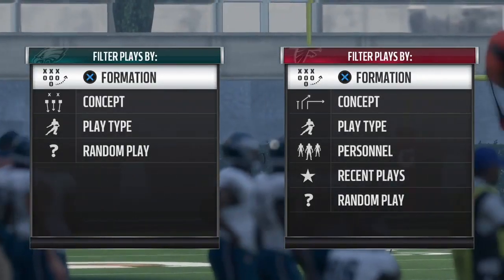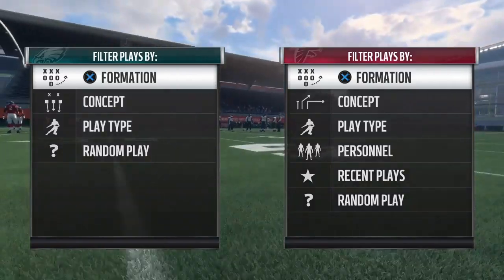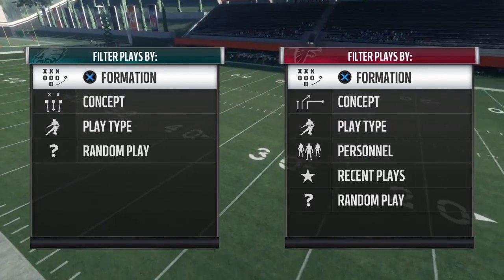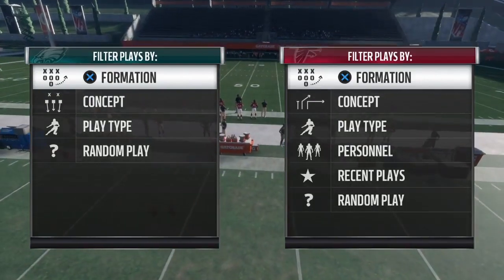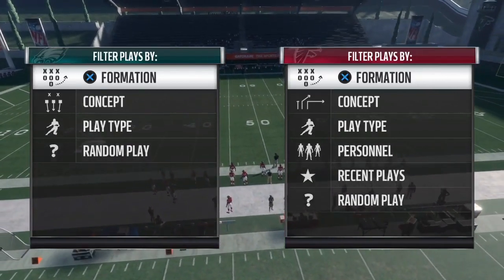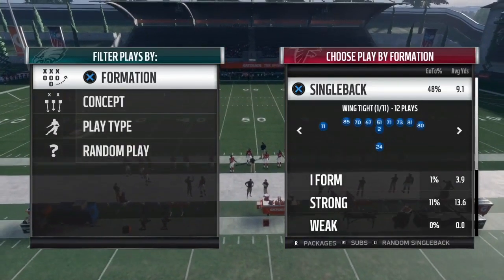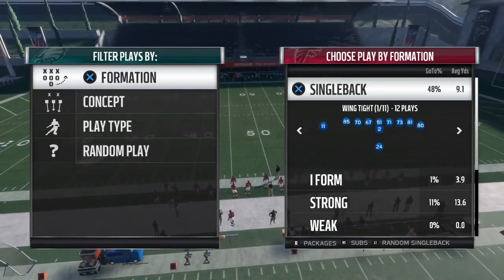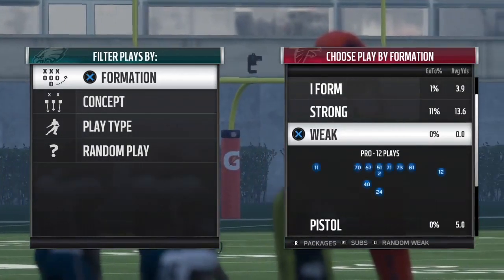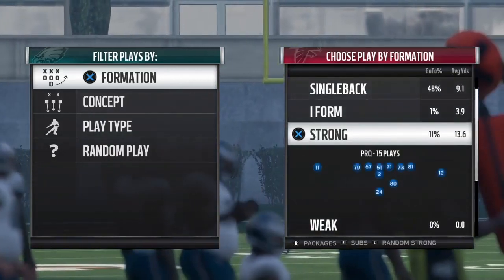It's your boy PG40 back at it again with another money play for Madden NFL 2018. Before we get to this video, don't forget to like, comment, and subscribe. This play right here is probably one of the top five best plays in Madden 2018, hands down. The play is out of the Rams playbook under Strong Pro. I've brought you guys videos on the strong and weak pro — those videos will be in the description below.